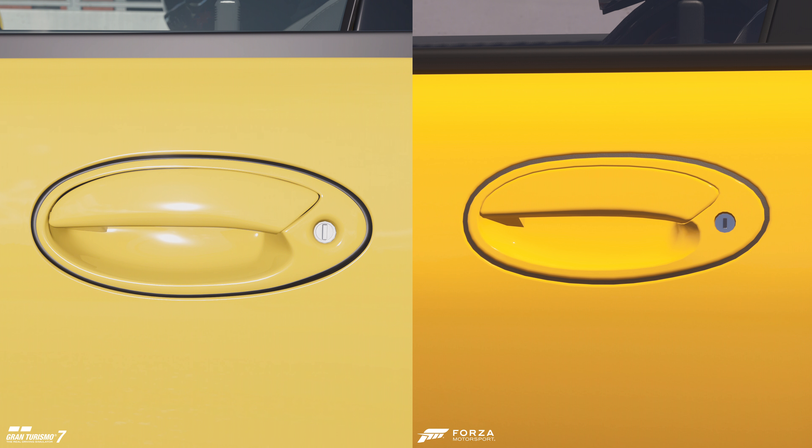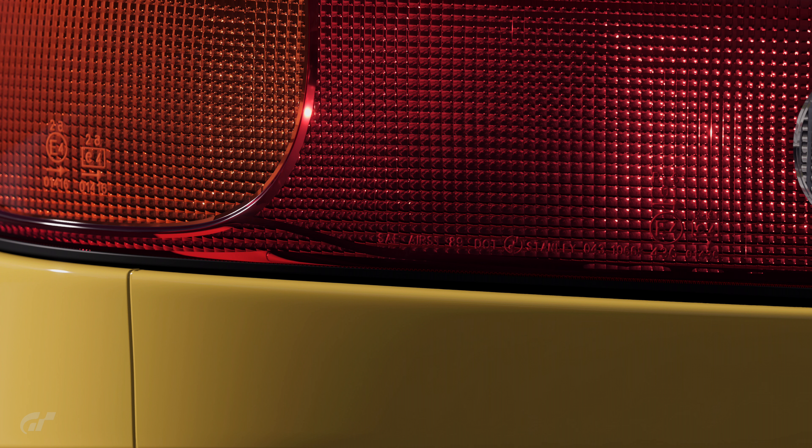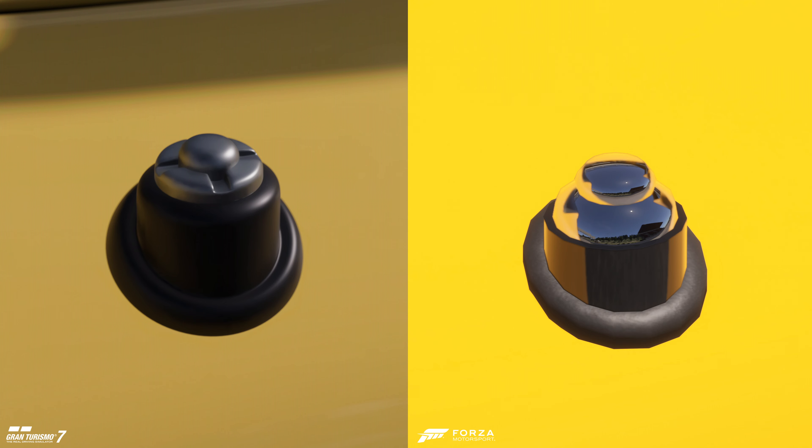We're moving on to the macro detail now, checking out all the smaller intricate details. There are a lot of geometry problems in Forza as always, which you hardly see in GT. That's why I said this is one of GT's worst-looking cars — yet it's still running rings around Forza. Look at the text on the rear lights: Forza's car looks like what it's supposed to look like, GT's car looks like what the car actually looks like. That's the difference.